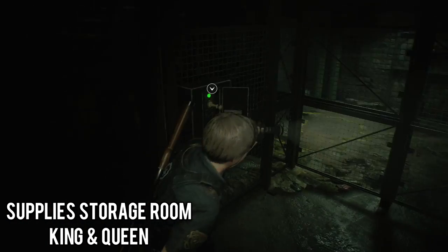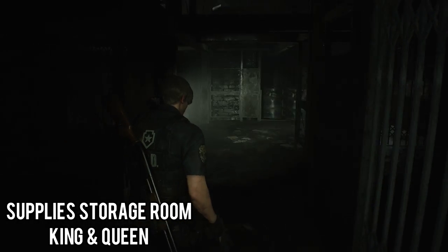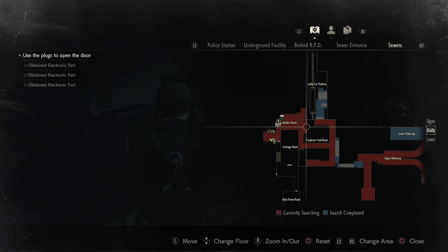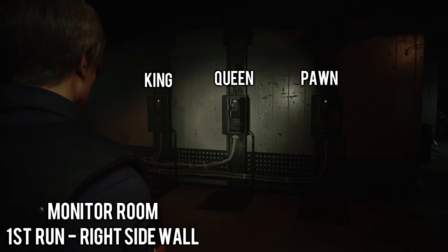If you need help with this puzzle, check out my Leon's Weapons video down in the description below where I explain the puzzle. Once you have the pieces, return to the Monitor Room and this is where you need to place the chest pieces in a certain order. You cannot use this order for the second run or playthrough because each playthrough has a different order that you need.